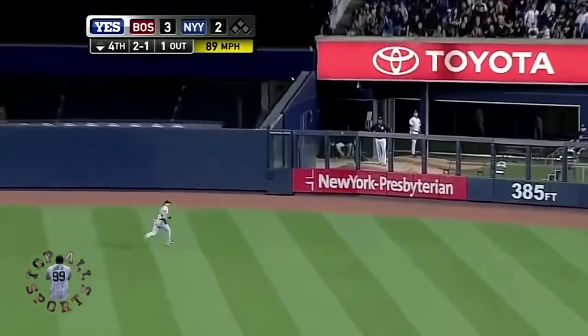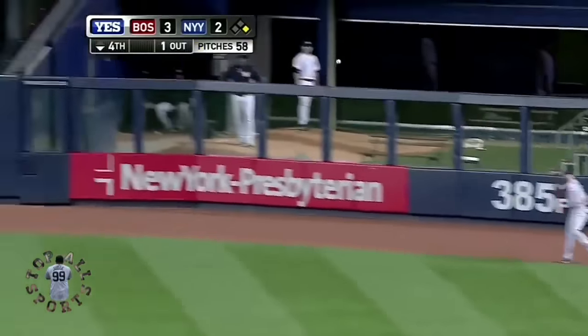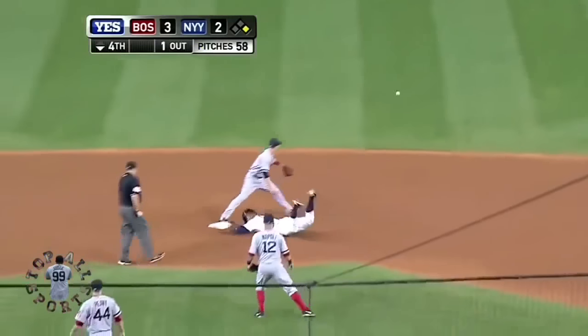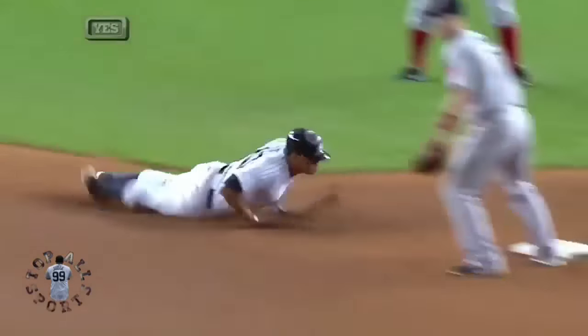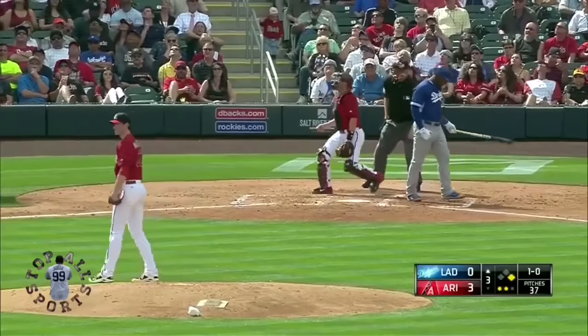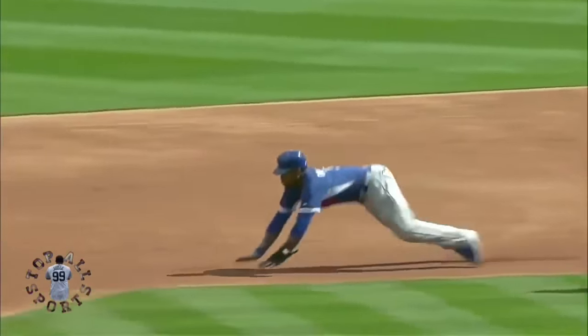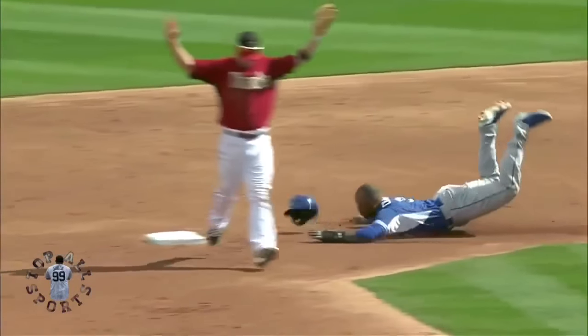That one is driven into right center field, it is a base hit. Cut off in the gap by Ellsbury. A-Rod's going for two and he flopped. Not the prettiest of slides. There goes the runner — and that's Crawford. Crawford goes in head first, hits hard, his chin hits the ground. And the helmet goes.